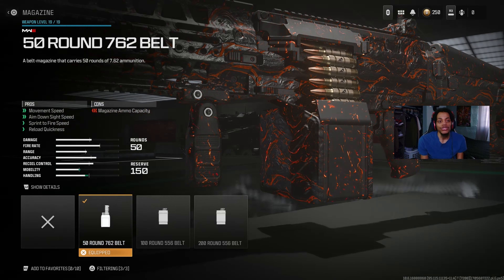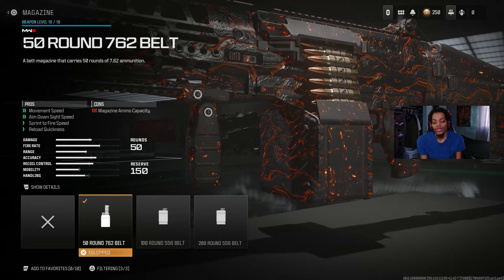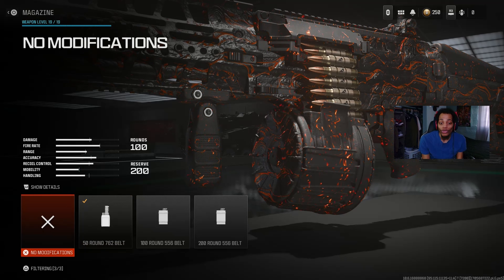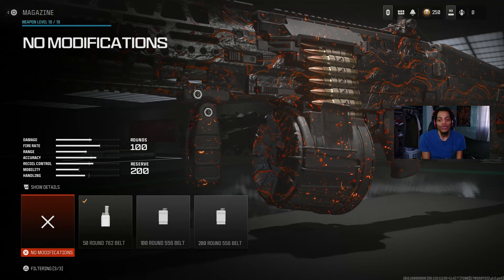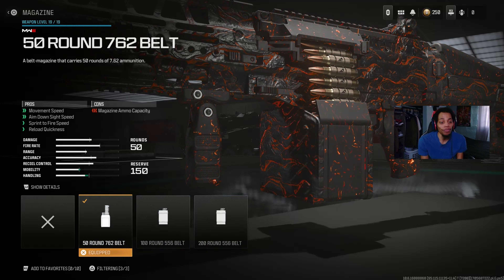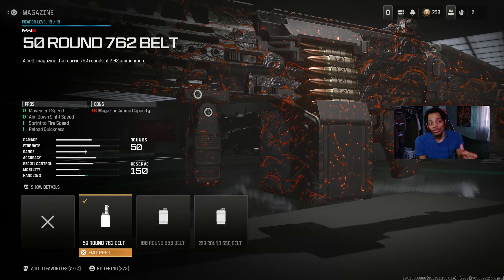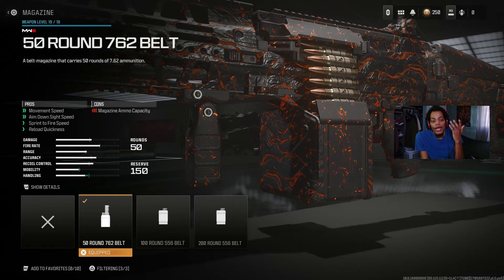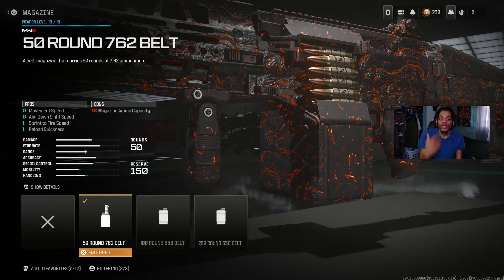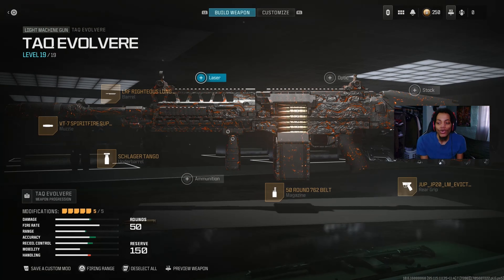For the magazine, we got the 50-round 7.62 belt. Even though this gun has a 100-round drum option, the 50-round belt really helps a lot with mobility and aim-down-sight speed. There's even a 200-round option which is insane. The 50-round works well because you got movement speed and can still reload quickly. As long as you have fast hands, you're good.